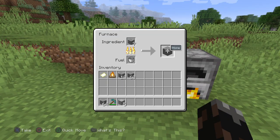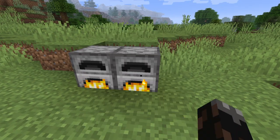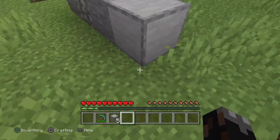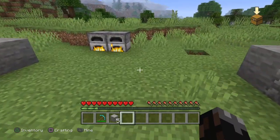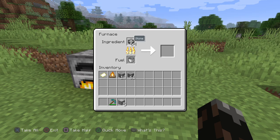Once you put it in there it turns back into stone. You put the stone in the furnace once again and it will come out as smooth stone, as you can see here. It doesn't matter what fuel you use — stone into the furnace, out comes smooth stone.